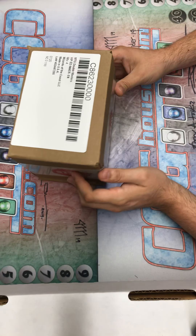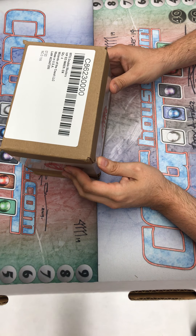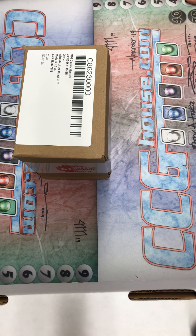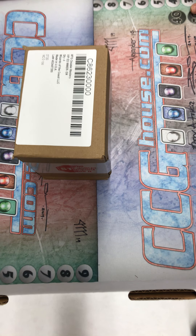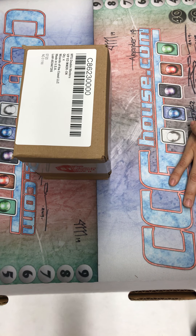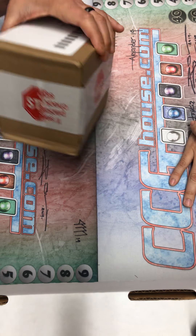Have you seen the original Unglued? No? Unhinged lands are in it, and then the Zendikar lands essentially. I don't know which pictures they took, but they all look like Unhinged style. Alright, well let's go ahead and pop one of these open.